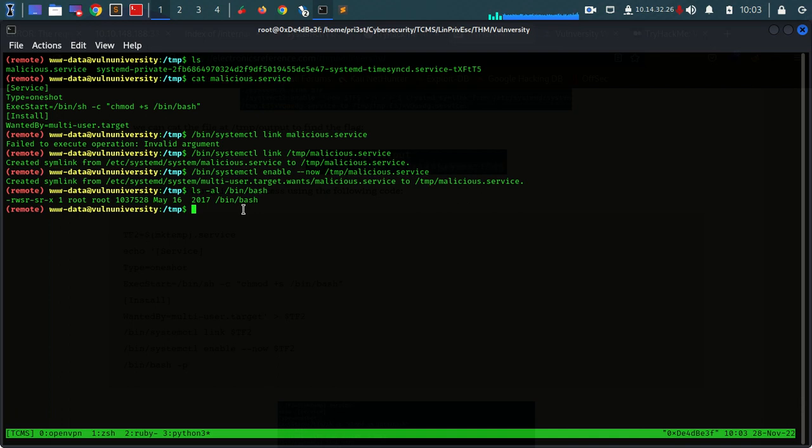That's great - so if we type /bin/bash -p we are root! So right here we managed to gain root access. Of course we could abuse this misconfiguration to gain a reverse shell, but since we're in this machine we won't have a problem escalating our privileges right here without the need to gain another reverse shell and do our things from there. So that was a rather simple privilege escalation technique.